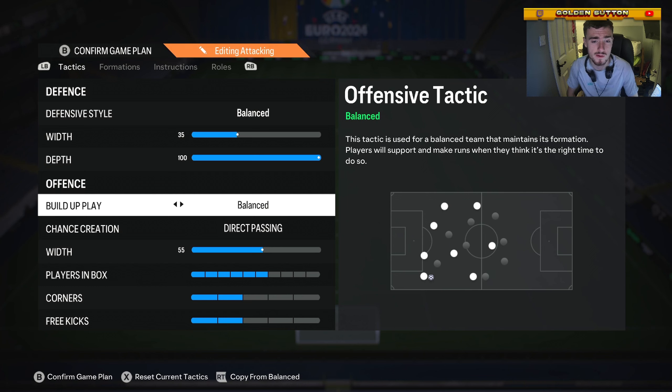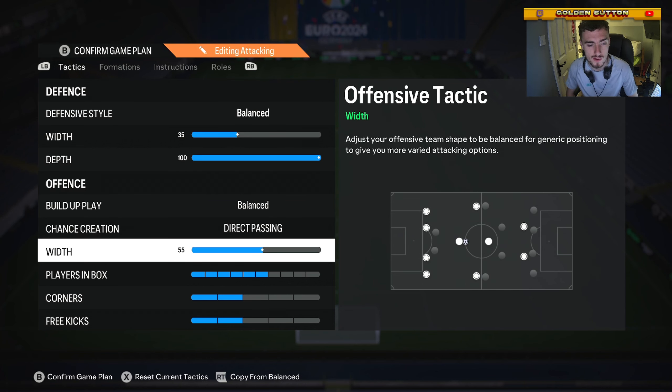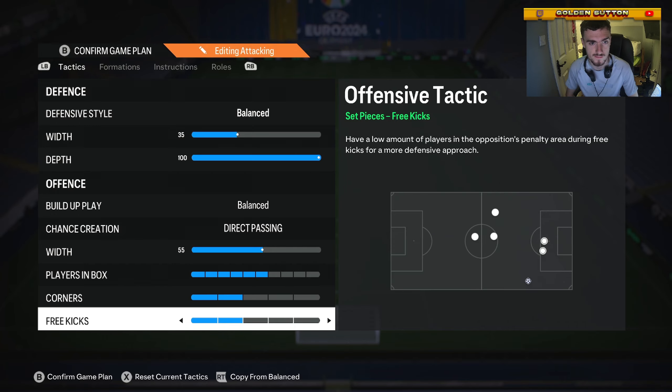Build-up play: balanced. Chance creation: direct passing. Width 55, players in box 6, corners 2, free kicks 2.